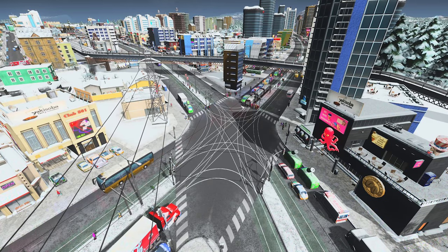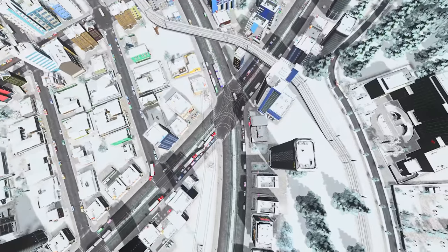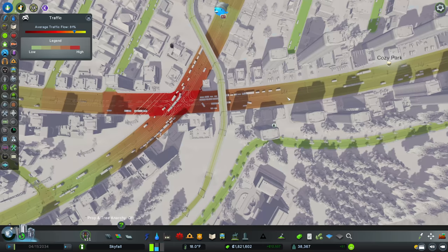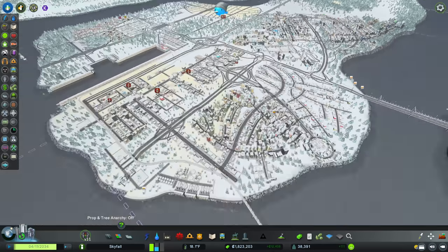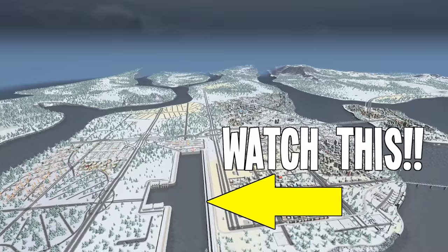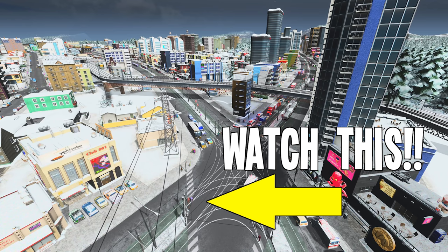Another thing that would help is removing the crosswalks here — making paths over the top for people to cross would definitely make a huge difference. But we've cracked it — look! It's not backing up here anymore. Not backing up there, not backing up there — only backed up a little tiny bit there. No lane crossing there — you can pick your lane at that junction. We've cracked it! That's fantastic. 81%! I think that's going to do it for this city. We fixed the traffic. There's no other glaring problems. If you enjoyed this one, let me know in the comments below. Thank you very much for your support — I'll see you very soon. Have a great day, take care, bye bye.